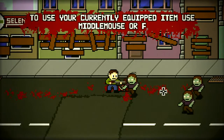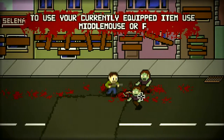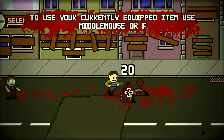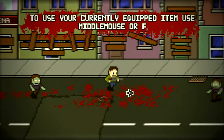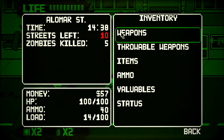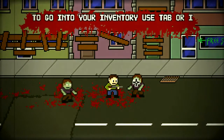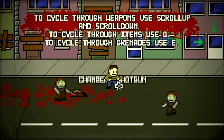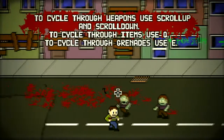They drop these little coin things as you can see, which tend to run out after a while — I'm not sure what to do with those. To use an item, middle mouse or F. To open your inventory, use Tab or I. To cycle through weapons, use the scroll wheel.